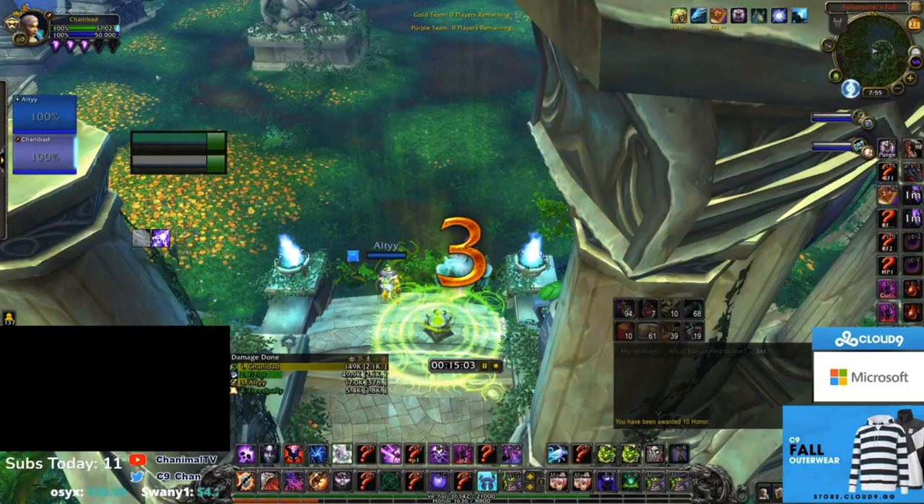Hey guys, this is going to be a kiting and positioning guide against windwalker monks. It's a twos game but you can apply it to threes as well. We're up against windwalker disc priest as a lock shaman.